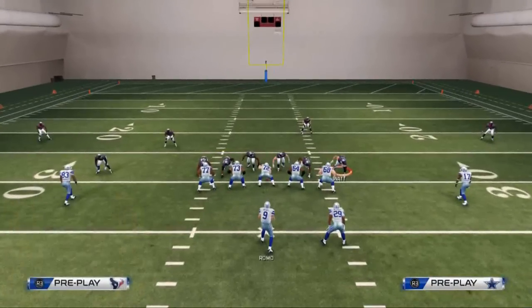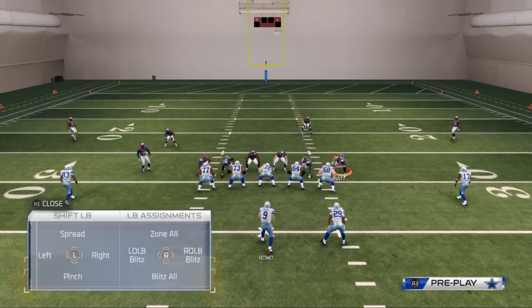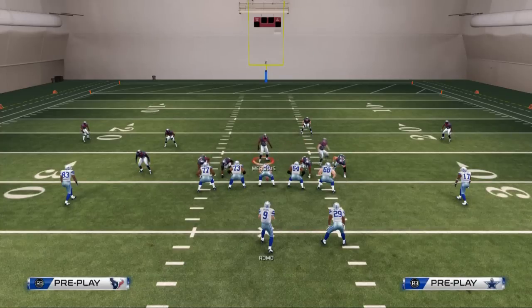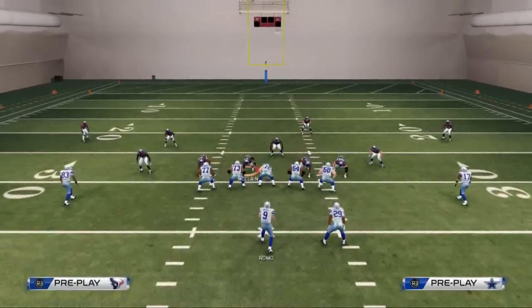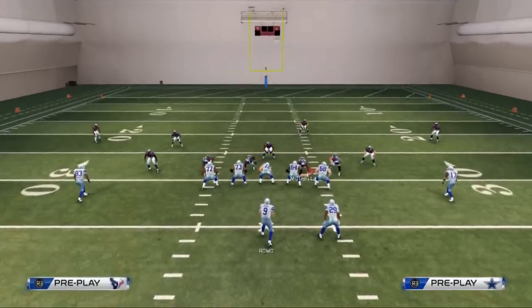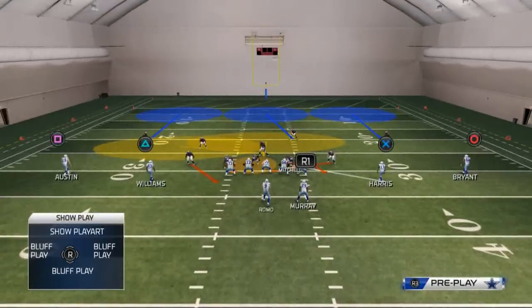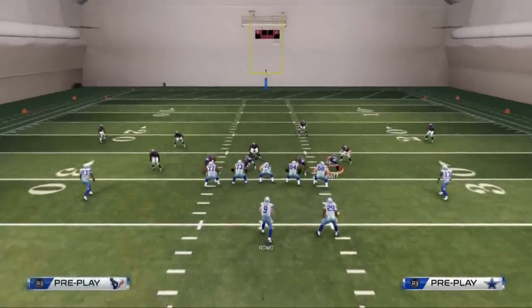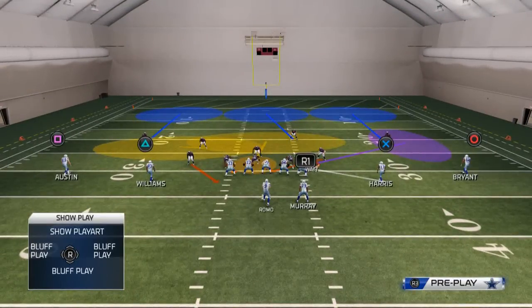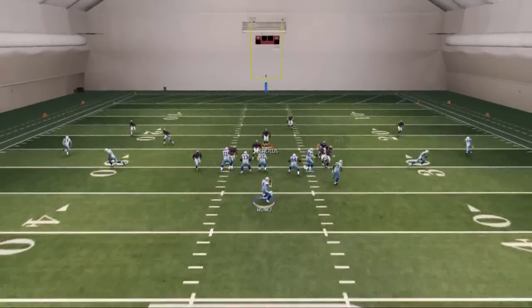What we want to do is base align, then shift our linebackers to the right, and crash our defensive line to the right. Then we can quarterback spy our left-of-screen defensive tackle, flat zone or man up our right-of-screen defensive tackle, and curl flat zone our right-of-screen defensive end. This should send pressure off the left edge at the quarterback.